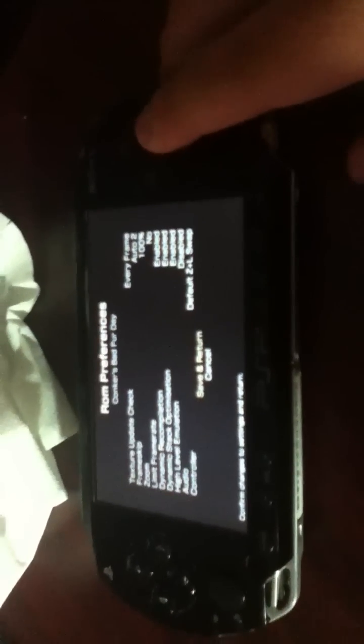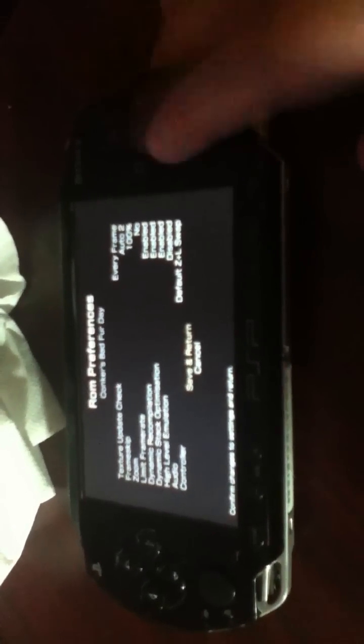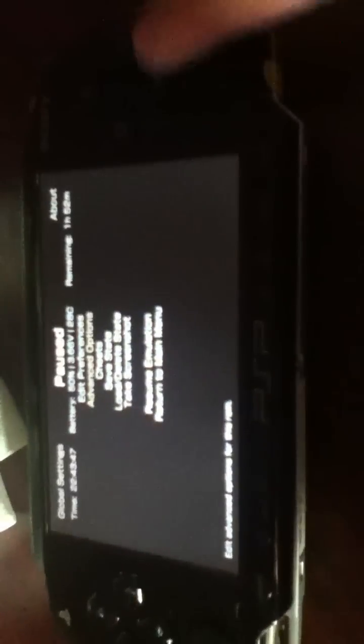Frame skip — every frame, auto. Don't limit frame rate. Control it as you now swap. Everything there is enabled. Advanced options — disable.